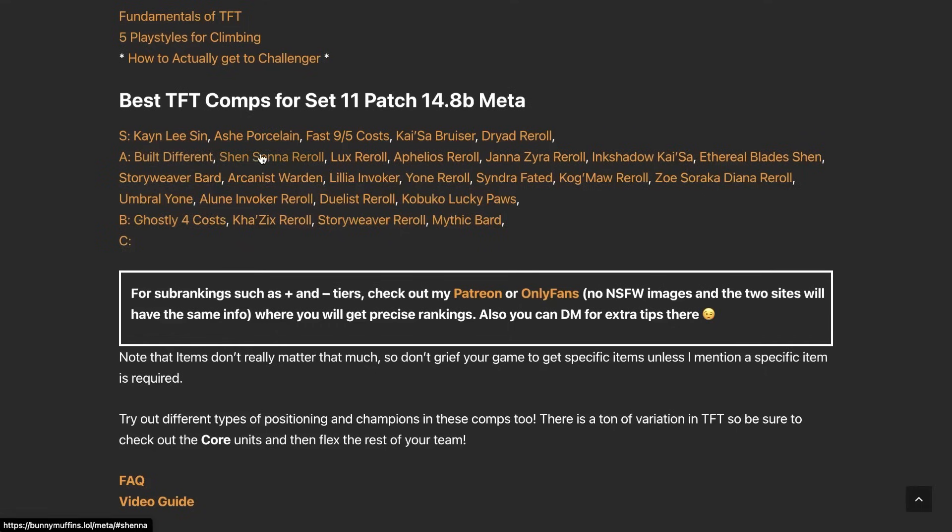Next up we have Built Different, which is very augment-dependent. Shen and Senna are still very powerful. Lux Reroll — two solid reroll options still at two-costs. Aatrox/Felius is okay, a little bit worse because more three-costs are still in the pool, making it harder to hit Felius three. Trash/Jana/Zyra Reroll — if you get Two Healthy or Enter the Dragon, this is very powerful. Ink Shadow Kaisa with a plus-one Ink Shadow is incredibly powerful, especially with good Ink Shadow items.